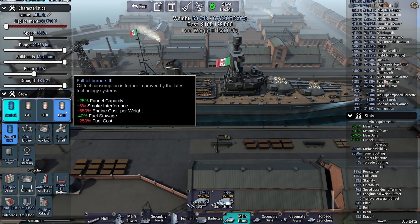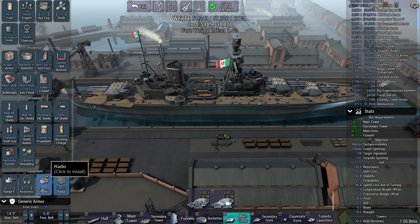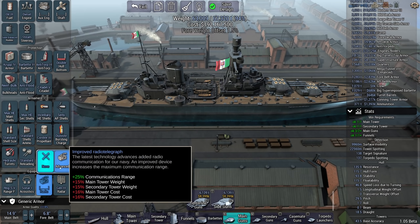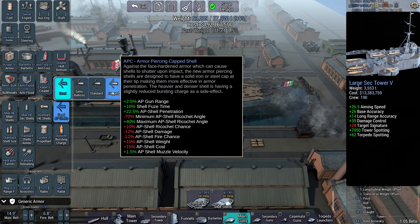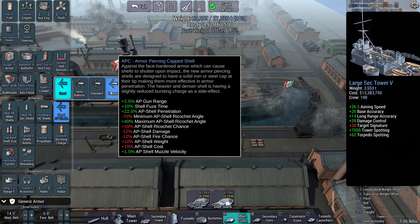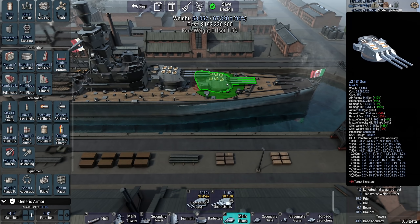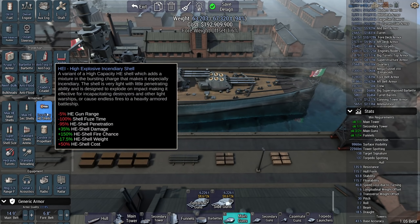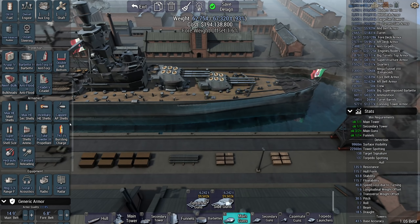We're gonna go with oil, heavy barbette, maximum range finding, coincidence no stereo, 5 light hydro station — I don't think I need that. Cap shells are potentially enough because you still get a pretty decent reduction to maximum AP shells ricochet. At 15,000 meters I can pen 34 inches. With TNT tube powder I can pen 39 inches — maybe too much. Just standard shells, this is fine.